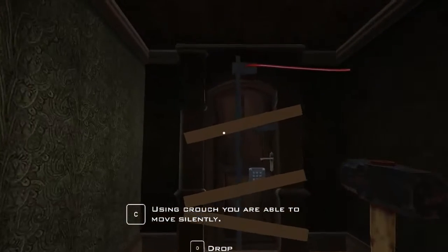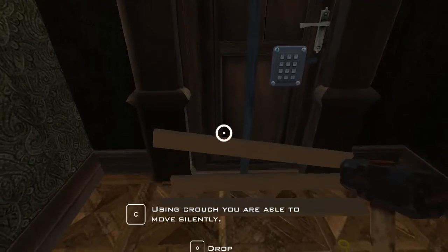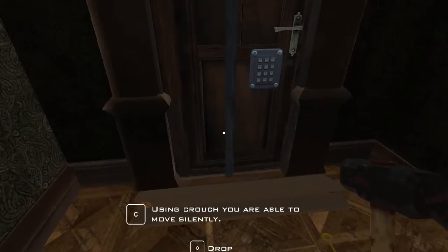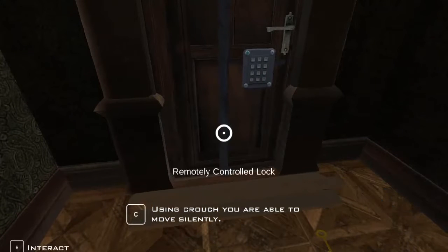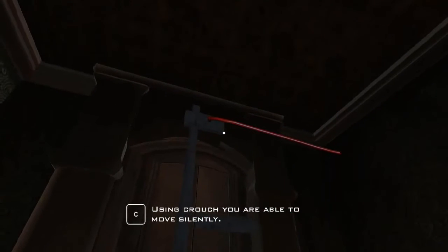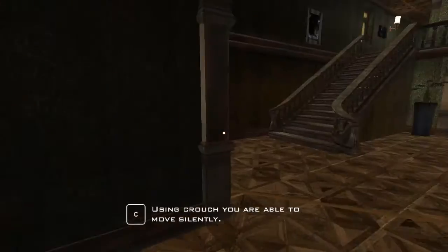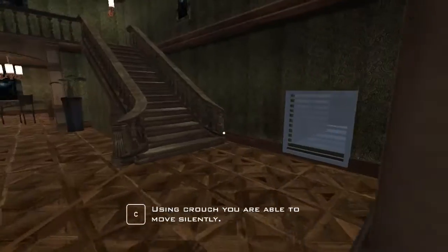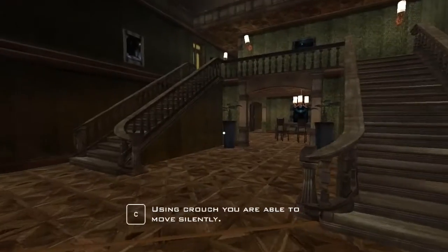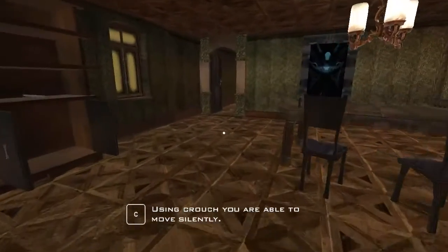First of all, let's get these wooden planks off the door. Stay with the lock control — what's that? Looks like that is the lock control. And then I think we will be able to escape. But we did find the crowbar, so I think something related to the lock control might be near there.